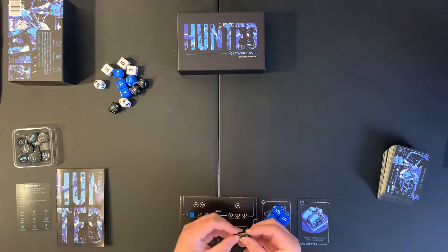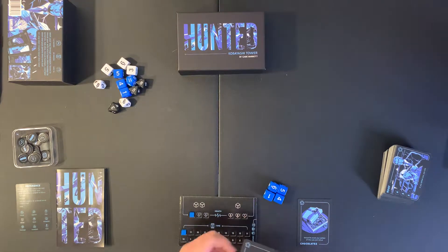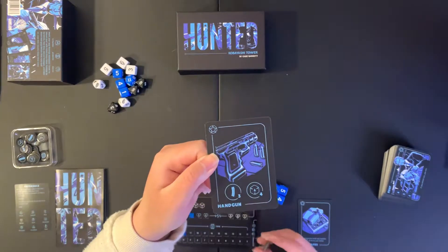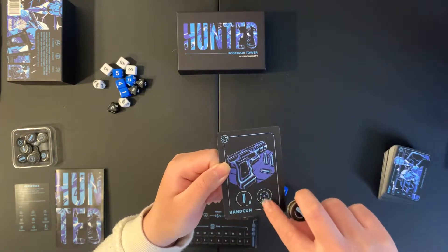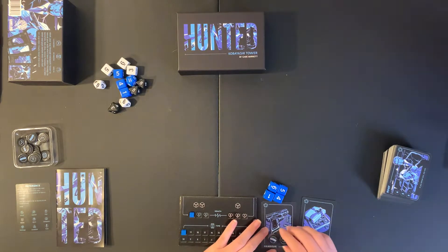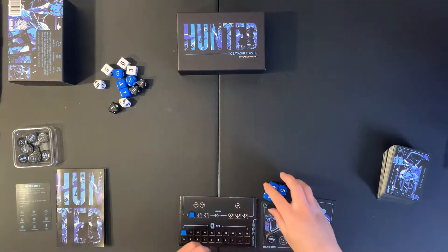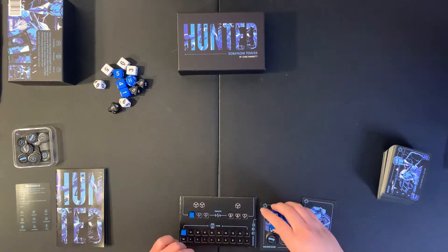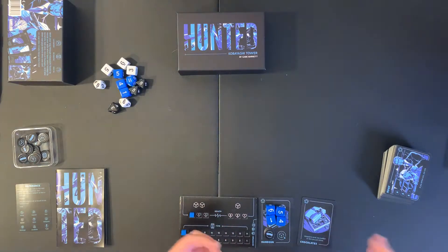You basically have these counters here for your starting weapon, which is a handgun. So you get three ammo, three reloads, and you always start with four D6s. I'll go ahead and put these three tokens to signify the ammo for the handgun, and then place the four D6s right on top — this will signify that I have these four bullets in this handgun ready to go.